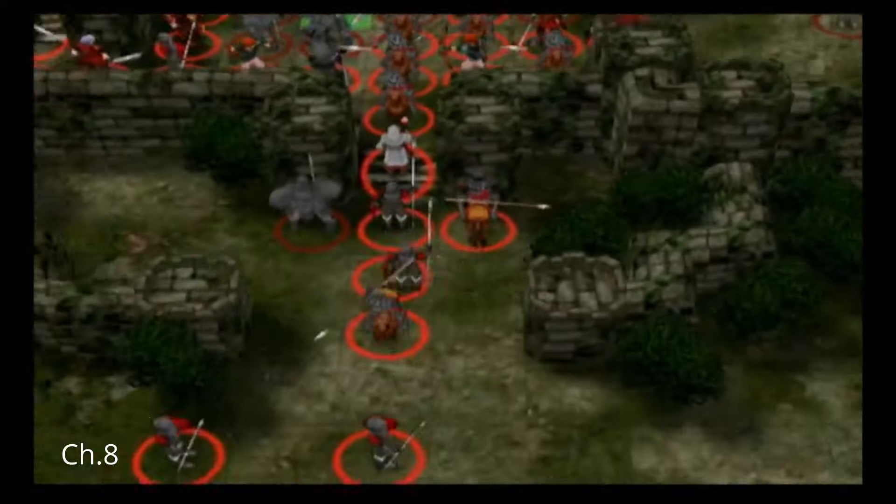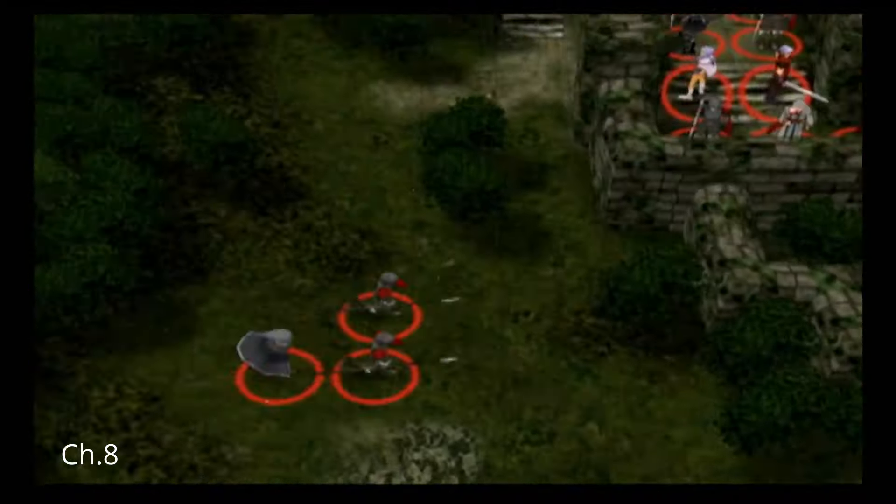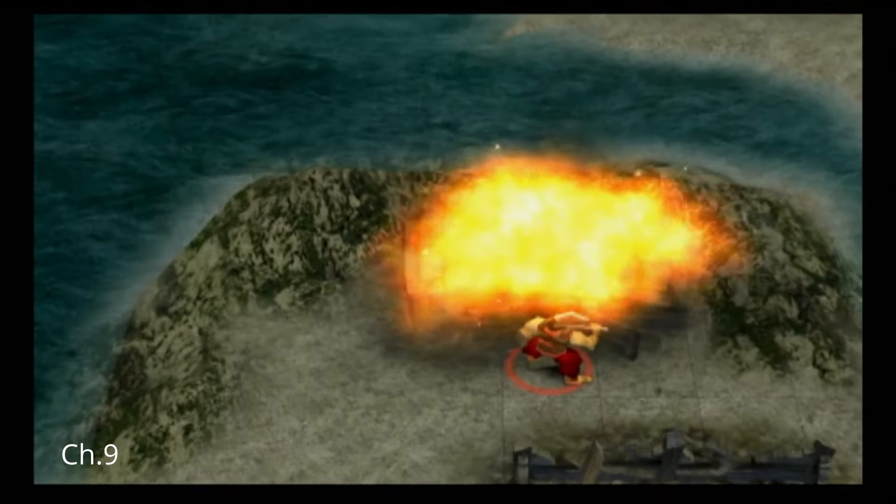Now things might look bad here, and that's because they are. Ike is defending a fortress all by himself, because everybody is too afraid to help him. Rolf is sacrificed for the good of the cause, and Ike fails to protect the villages. Hopefully that doesn't come back to bite me.